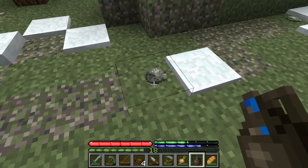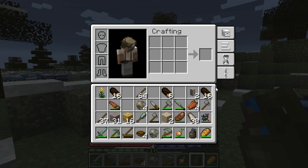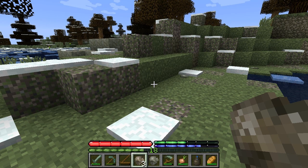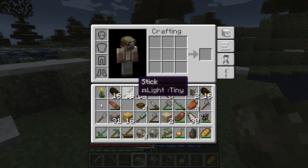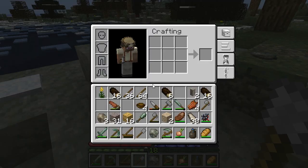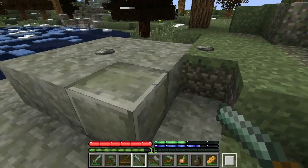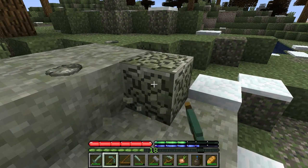Somewhere around here there should be schist. Yeah, schist. I think what I want to do is dig down. My shovel is gone — sorry about this. Let me make a new shovel. Is this schist? I didn't need a shovel — I need a hammer here. I'll smooth these out. Now I can just grab them. These are going to be the kitchen counters. I'll do a few extra just in case — I only need three but you never know.